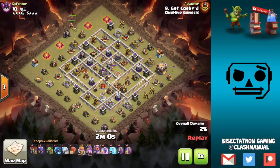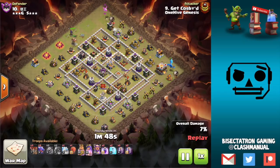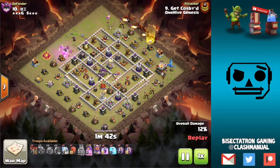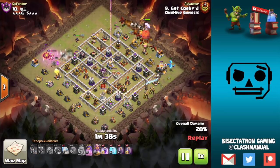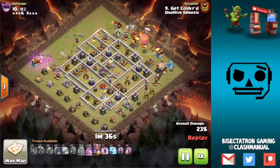What is going on guys, Bisectatron here bringing you today's video. We are talking about two of my favorite duo combinations in Clash of Clans. These are two different pairs that work really well together, and they apply to pretty much every town hall level — town hall 10, 11, 12. The first one is a little more town hall 11/12 oriented, the second one a little more town hall 10 oriented, but there is some overlap.